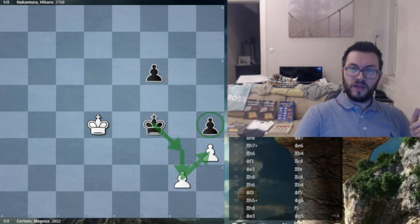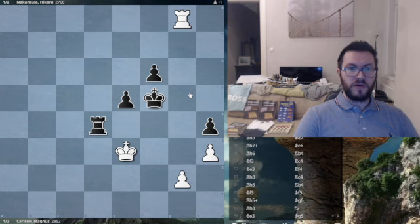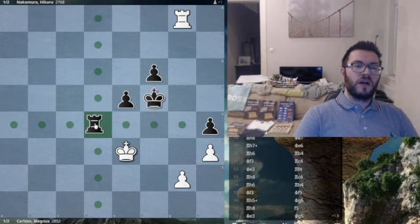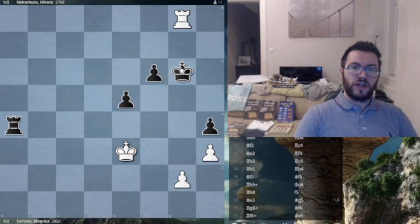Carlsen, instead of taking, has to play Rg8. In Nakamura's video discussing this, he talked about how Rd4 was what was missed. Naka plays Ra4, Rh8, latching onto the h4 pawn, trying to make it harder for black to activate the rook. King g6, check, king f7 — all pretty normal so far.